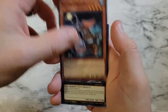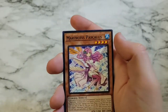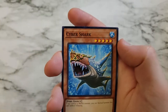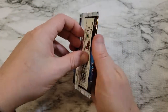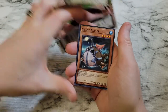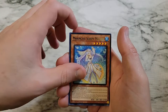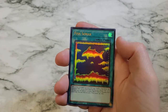We've got Silent Angler, Bahamut Shark, Marincess Pascalis, Marincess Crystal Heart, and Cyber Shark. Silent Angler again, Marincess Sleepy Maiden, Full Armored Black Ray Lancer. We've got Fish Sonar — one of the good Ultra Rares.